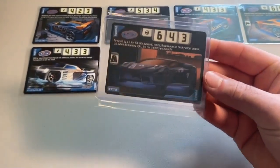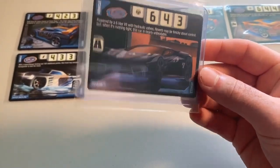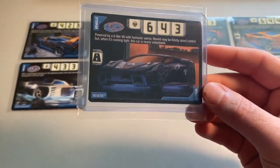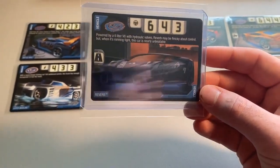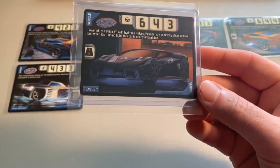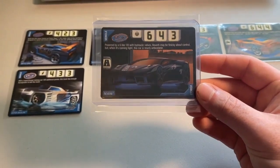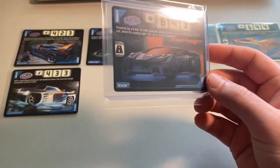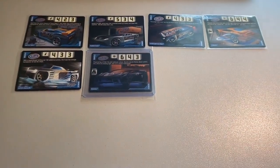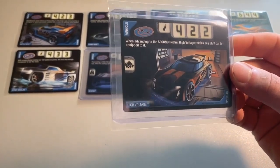At number 15, we have Reverb. This might be a bit of a shock — Reverb is obviously a fan favorite car model — but the card art, what were they doing? The color is terrible, you really can't see the beauty of that paint job. The background is rough and the angle on the car just makes it look like a block. So at number 15 I have Reverb.